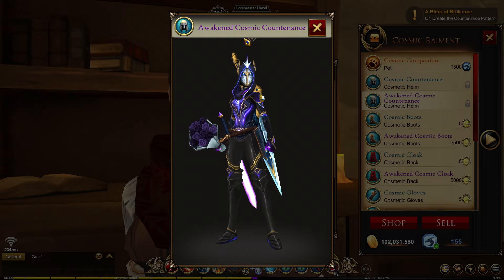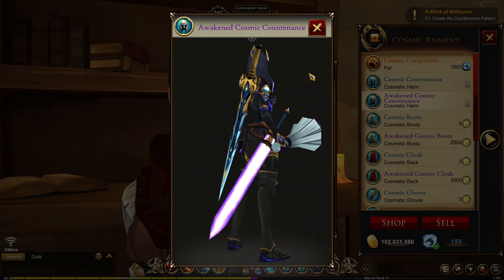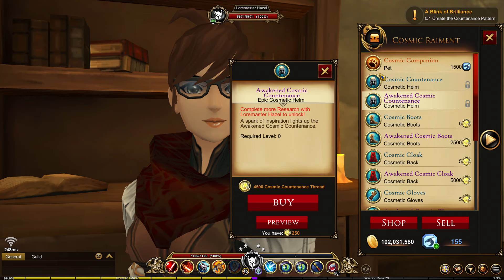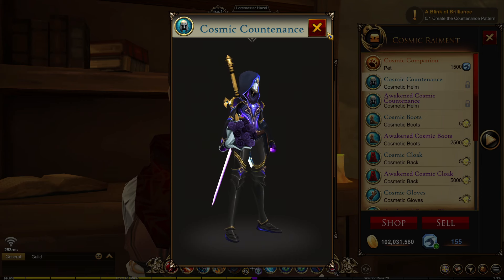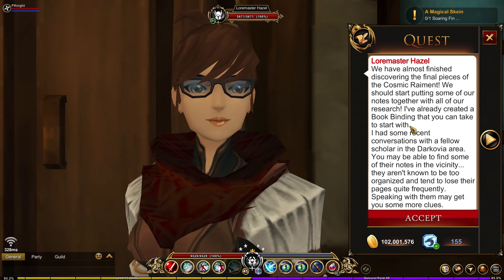The Awakened Cosmic Countenance has an arrow-like design and some gold details on the top. To get this you're going to need 4500 Cosmic Countenance Threads, which is the token for the helms. Here's the normal one compared to the awakened one. So let's go and get it.